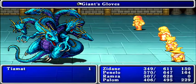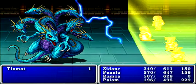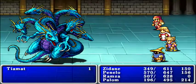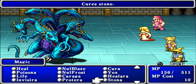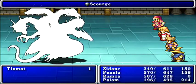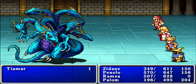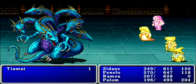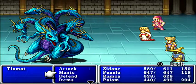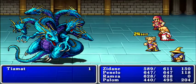Make sure Ramza gets buffed up first, then keep yourselves healed up and go all out. Tiamat's physical defenses are much higher than the other bosses — that was true the first time you fought him too. I still think physical attacks are the most efficient approach. He has some physical attacks which can be deadly, but for the most part you shouldn't have much of a problem.